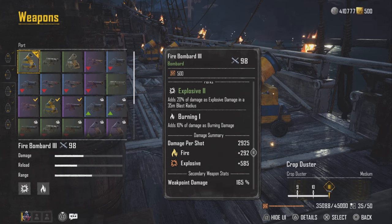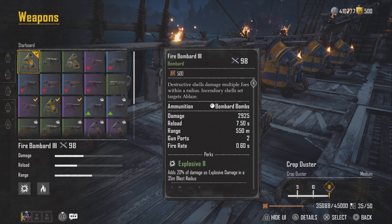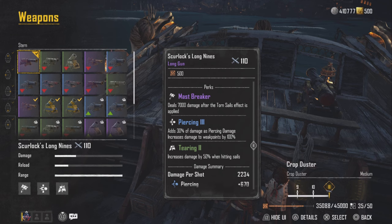For port and starboard weapons, we want to use Fire Bombard number three. These Fire Bombard Threes are amazing because we have extra elemental effects with this ship. We're going to use this to our advantage and get a little bit of fire on enemies.